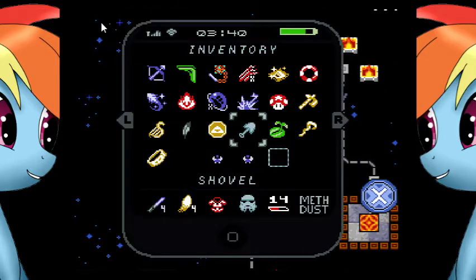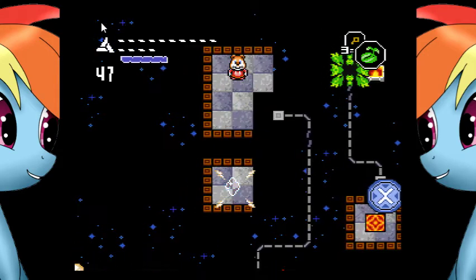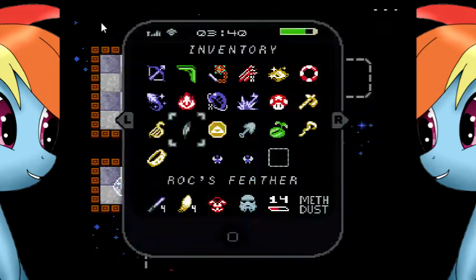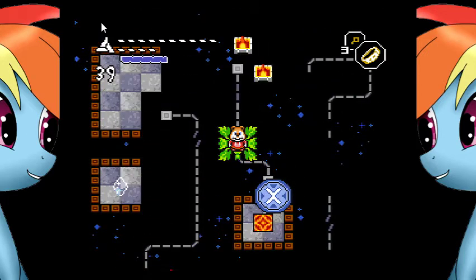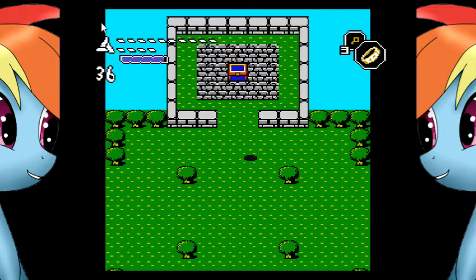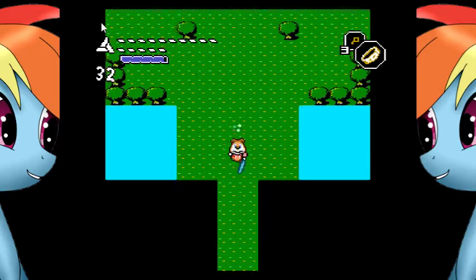Alright, start by heading this way. Kick this over so it lands there and activates, make sure that switch is hit again, whip out the Rock's Feather, and then immediately switch to the One Ring, because you want to go through this. For all our efforts, we get a DNA piece — not a fragment, a full piece.